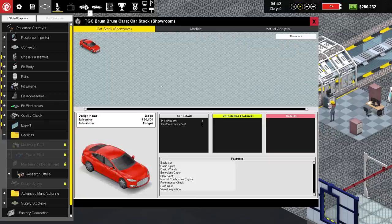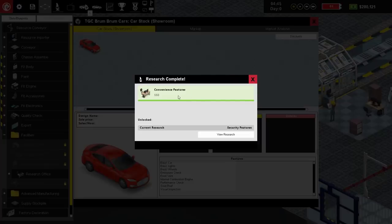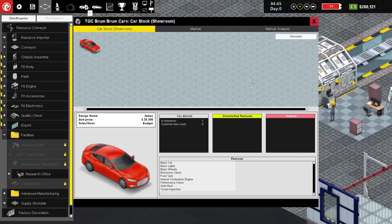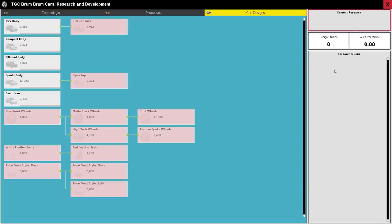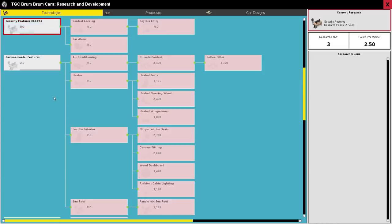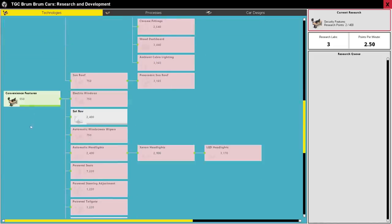Oh, but there's a nice red one - so that's good. We have researched convenience features! Let's go and have a look in the research screen. They've done the convenience features and they're doing security features now - they're getting on with security features. So we've got ourselves convenience features.